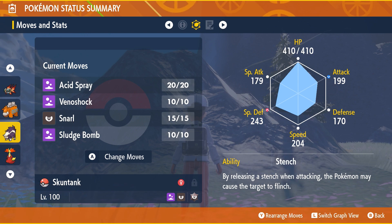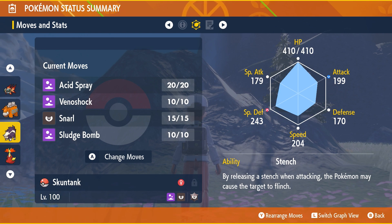The moveset is: Acid Spray, which lowers the opposing Pokémon's Special Defense by two stages; Venoshock, which doubles in damage if the target is poisoned; Snarl, to lower Special Attack by one stage; and Sludge Bomb, which deals heavy damage and has a chance to poison. It's also holding an Assault Vest, which raises Special Defense but prevents the use of status moves — which works in our favor here.